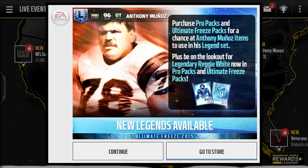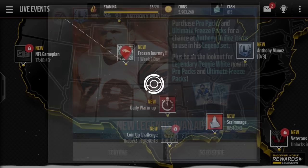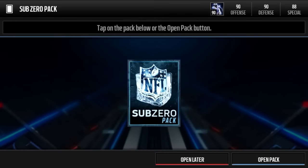We got a new legend — we got Anthony Munoz, and we also have, I believe, a Reggie White. Let's go ahead and claim this pack. Let me take a screenshot real quick — there we go.